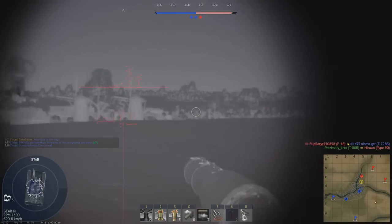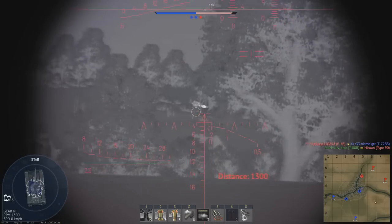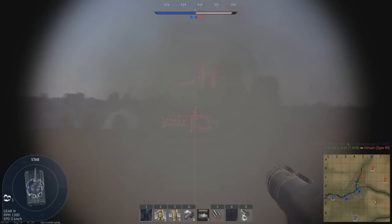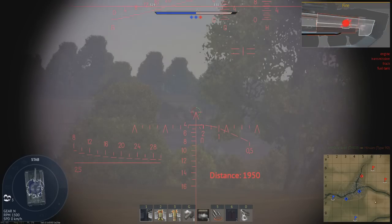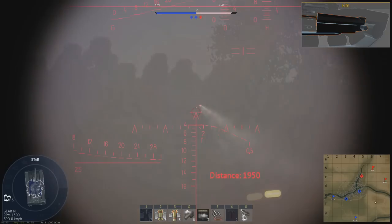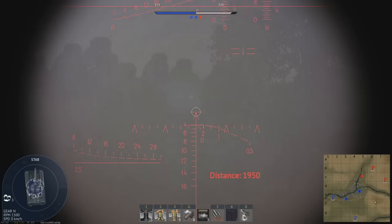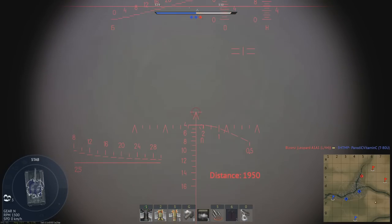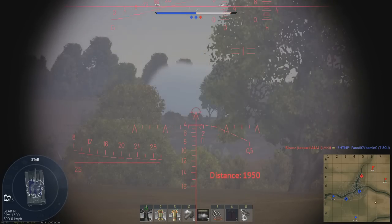After covering the T-72B3 several weeks ago, it's only fair we take a look at the other top tier Soviet main battle tank. If you've been a long time subscriber of my channel, you'll already know just how much I like the T-80U — a tank which scared NATO powers in real life just as much as it scares NATO players in War Thunder. The tank combines a deadly cannon, high mobility, as well as strong frontal armour, arguably making it the most powerful main battle tank in War Thunder.